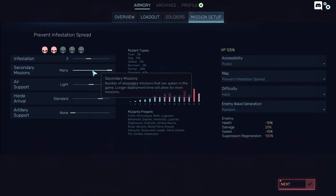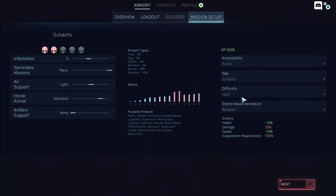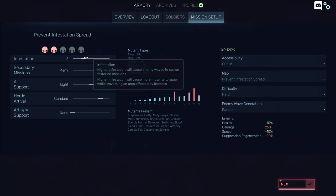A basic setup for a mission with eight people who know what they're doing is 125% experience. This is why people are not advancing in level very fast — they're playing the shorter maps and getting 4,000 or 2,000 points, which is nothing. They're playing on infestation level 1, 2, or rarely 3.